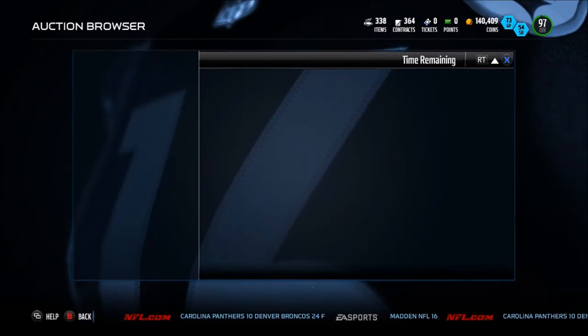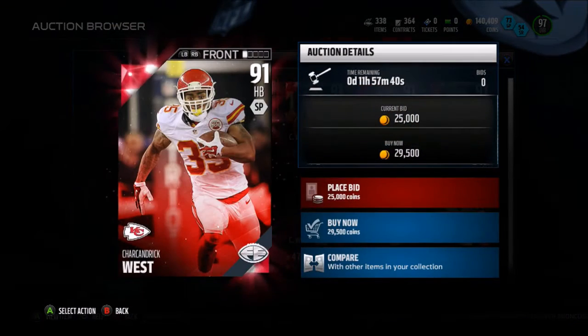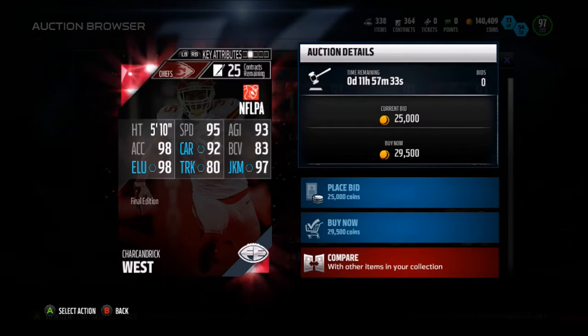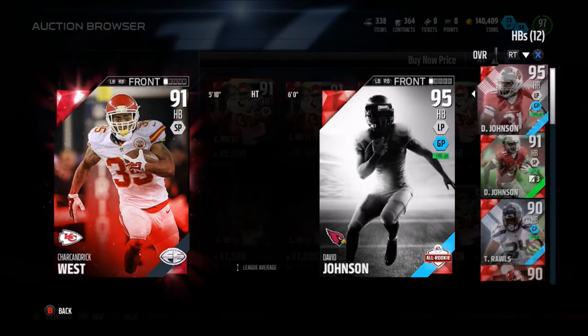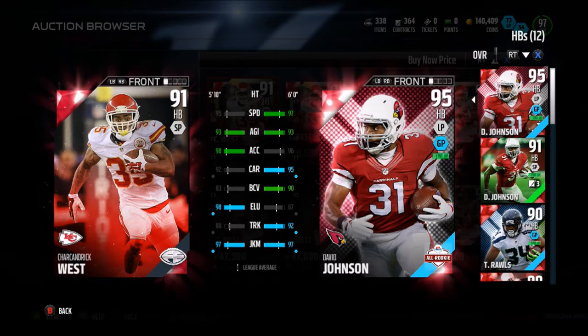We have Charkandrick West — he has 95 speed, 90 acceleration, 90 elusiveness, 80 trucking, and a 97 juke move.